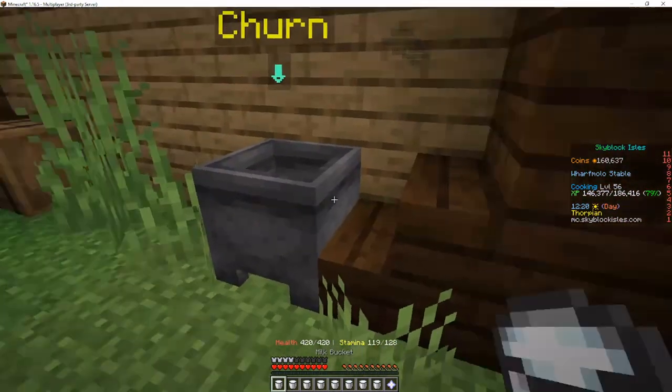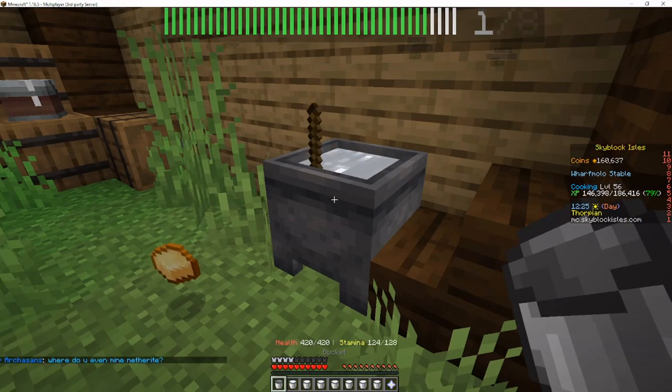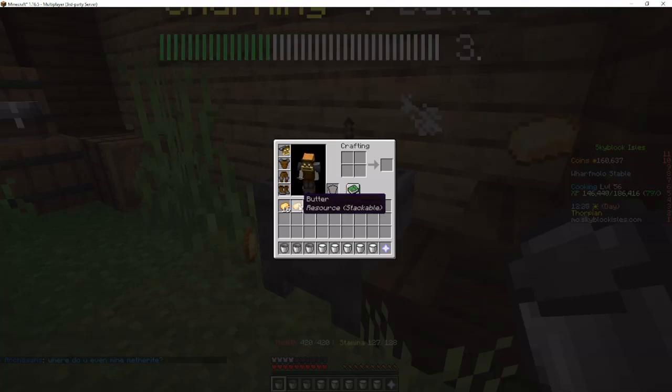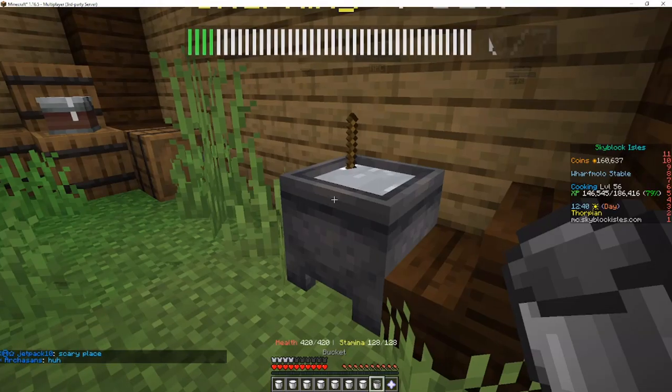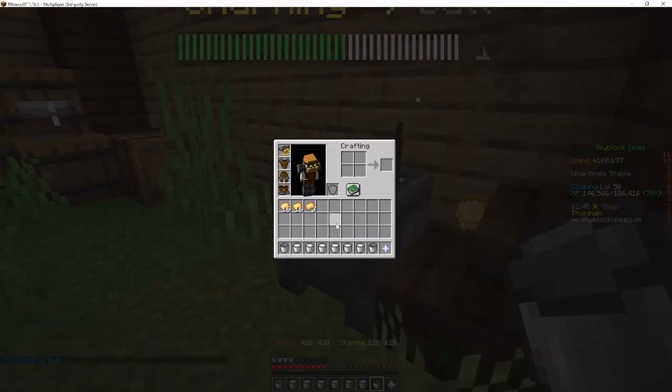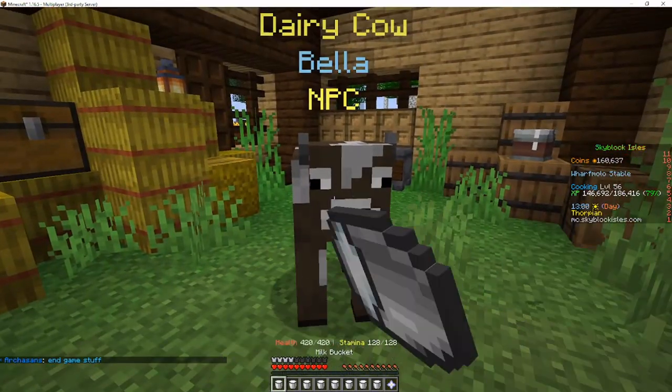Now this method has only recently become viable because butter used to not have a multiplier. But now churning butter actually has a multiplier. So instead of getting one butter for every milk bucket, you can get more. The average is about two, but you can get anywhere from about one to three. Fortune works really weird around here, but the point is that you get an average of approximately two butter per milk bucket.